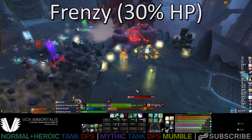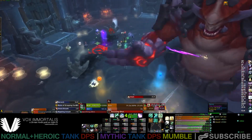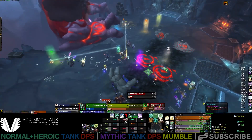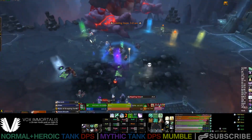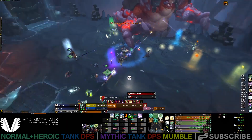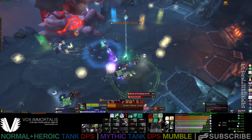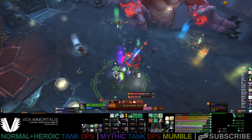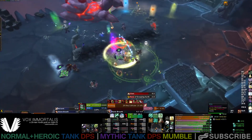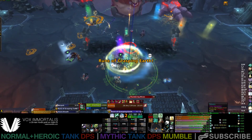It is worth noting that at 30% health the boss will enter Frenzy. At this point his damage increases, so be ready to use your cooldowns. He will also use his basic abilities more frequently, which shouldn't affect you too much other than perhaps Slam. Generally speaking, this is the time the raid will be using all their DPS cooldowns and Bloodlust, so hopefully the boss won't spend too much time in this period.